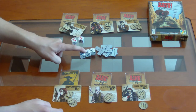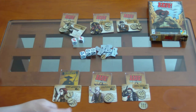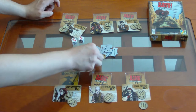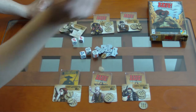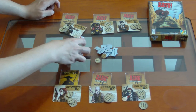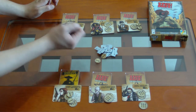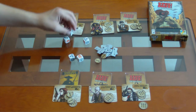Una vez que haya hecho esto, resuelvo los efectos de mis dados. Por ejemplo, aquí le voy a dar un daño a alguien que esté a uno de distancia. Y uno a alguien que esté a dos de distancia — este está a dos, le hago un daño. Una vez hecho esto, simplemente paso los dados al jugador de la izquierda para su nuevo turno.